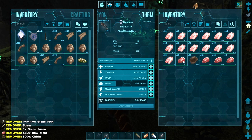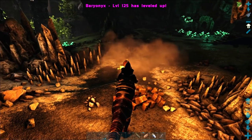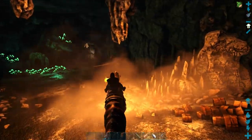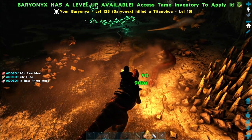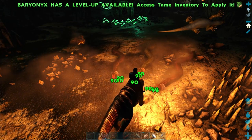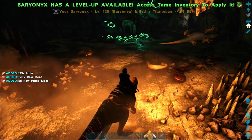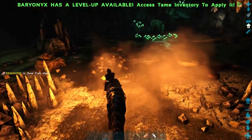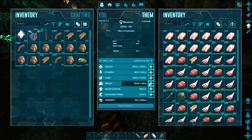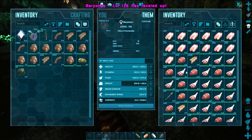The Baryonyx doesn't eat meat so we'll just throw that on the ground and use melee. I need dung beetles to help my greenhouse because I need fertilizer and lots of it, and that's the dung beetle's specialty. We'll keep adding to melee — I'm just gonna make this thing a melee monster.